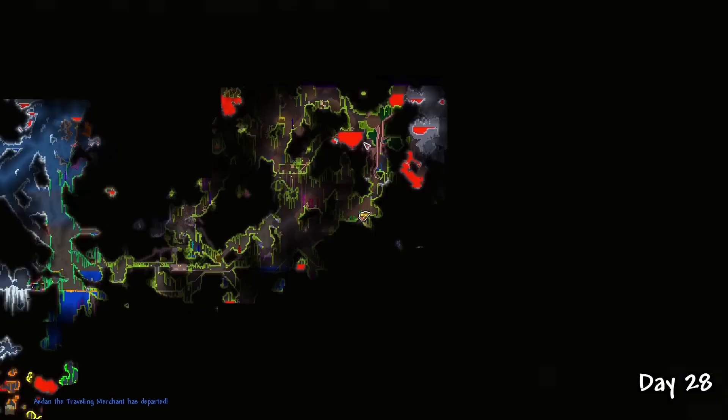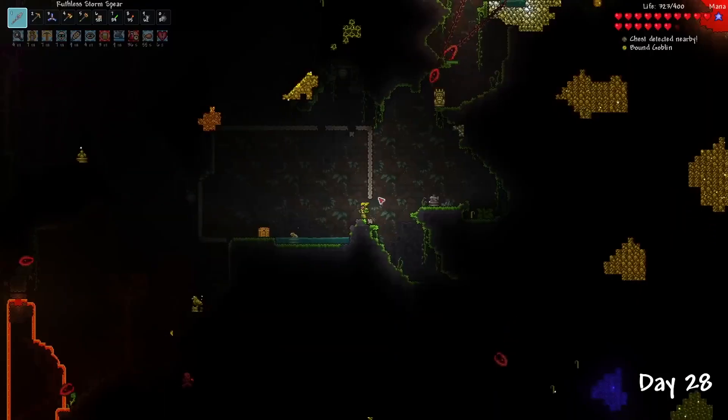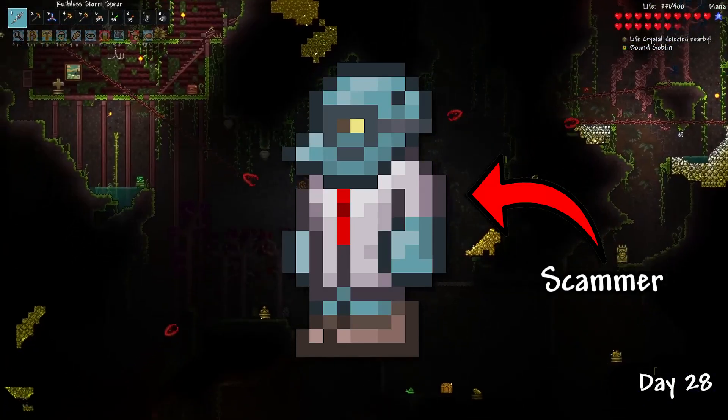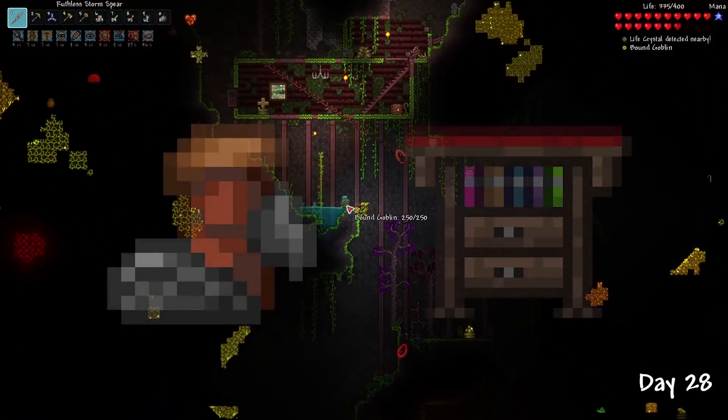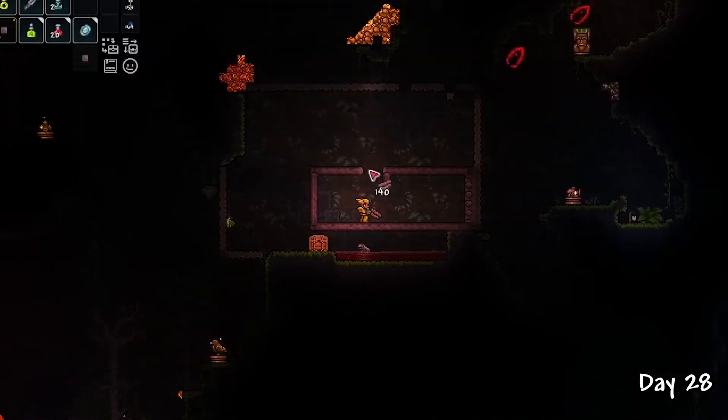I decided that this spot was going to be perfect for the jungle pylon, and as I was building the box, I saw the goblin nearby so I headed over to free him. This NPC is definitely a scam artist, but probably one of the most useful, giving you reforges and access to accessory upgrades. I built more little houses for NPCs to move in.